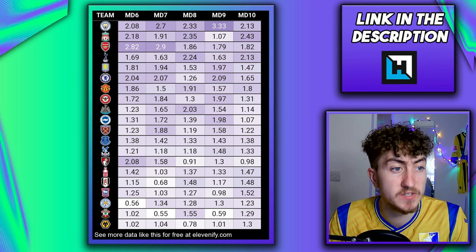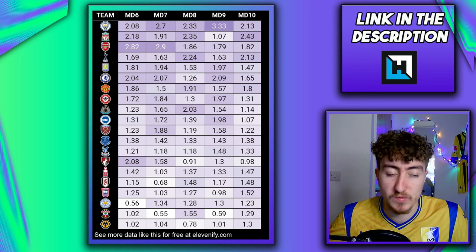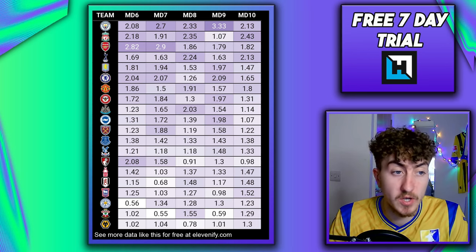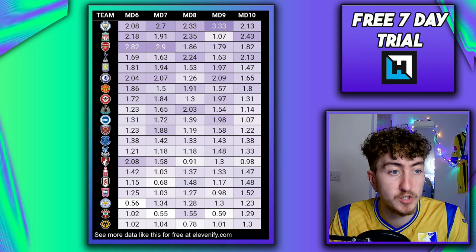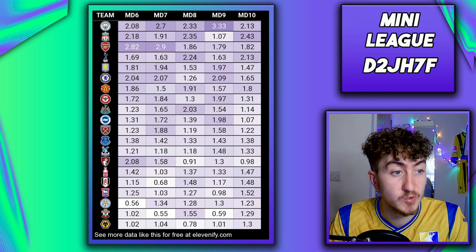For Spurs, Aston Villa and Chelsea, there are all great striker options — Nicolas Jackson, Dominic Solanke and Ollie Watkins. All are very viable options on the wildcard this week, all have their pros and cons, and all these teams are fancied to do quite well in terms of projected goals.